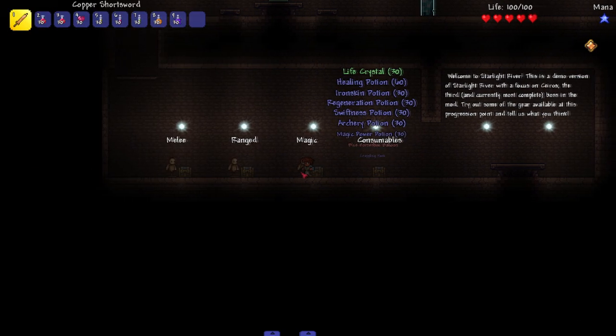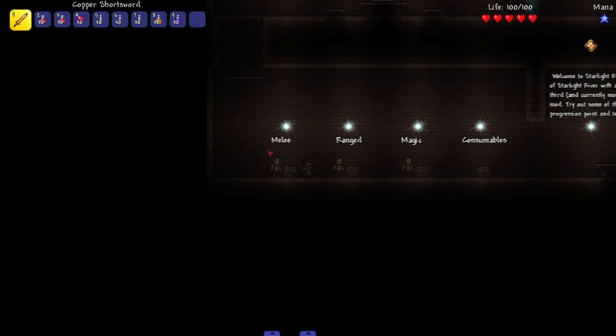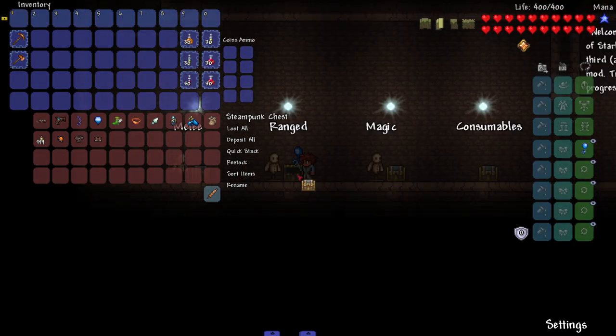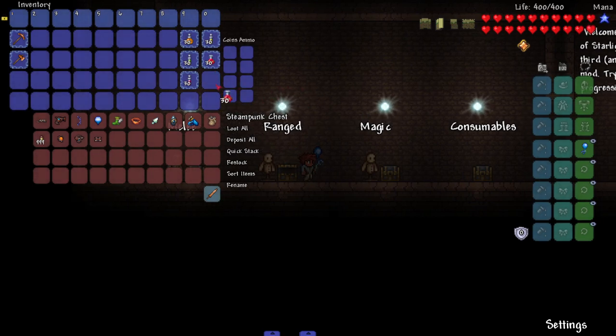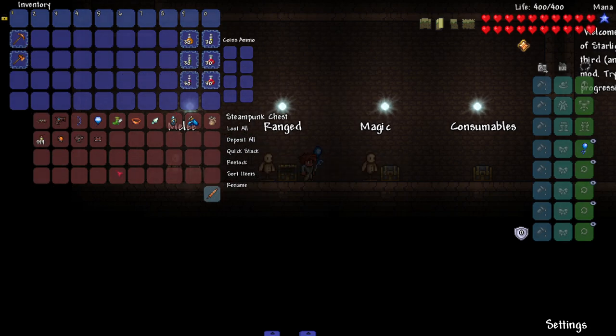We can choose our class — let's do ranger. One thing I'm already noticing off the bat is there are a lot of different noises. When I pick up potions they make a little noise, switching tools around they make a little noise — very cool, nice detail. We got an endless quiver, give me all that. That's also making noises.